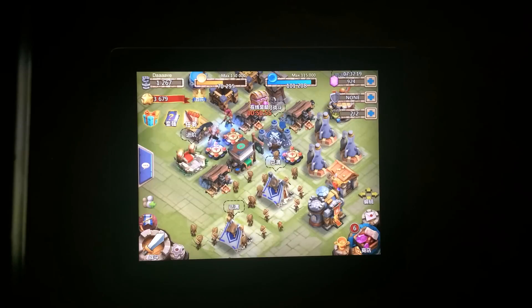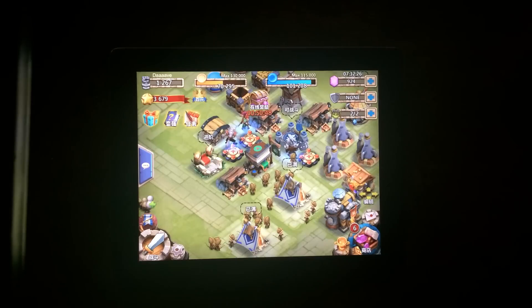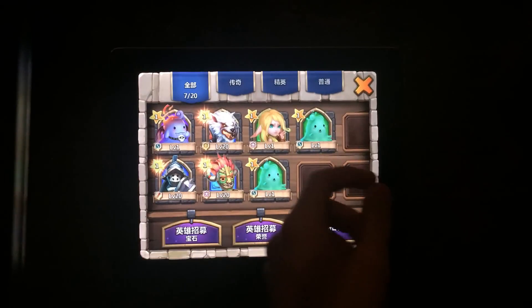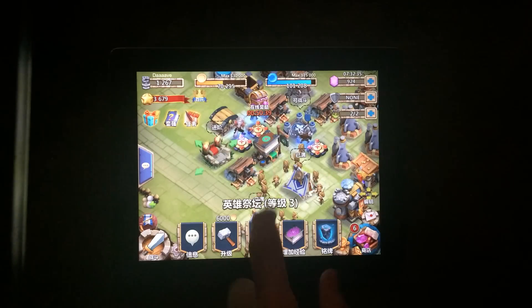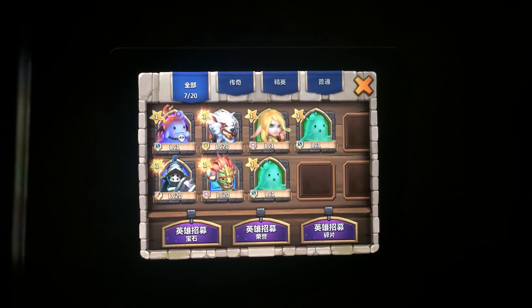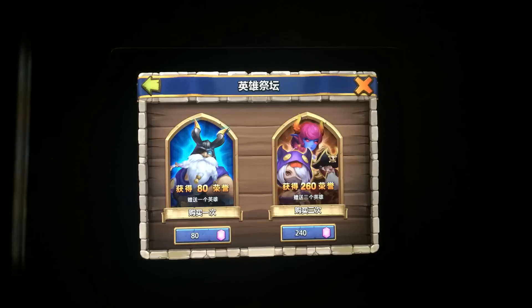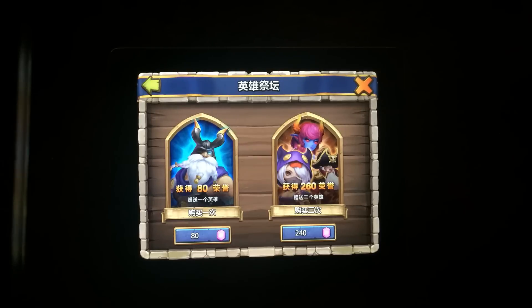For this video I'm going to be showing you the Tencent version of Castle Clash, which I recently downloaded off the Chinese app store. I'll show it to you guys real quick — it's actually really nice. I just started and I have 900 gems saved up. One of the most awesome things about this game is one hero roll is 80 gems and three hero rolls is only 240 gems. At the end of this video I will roll some of my gems and hopefully we'll get a legend.